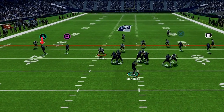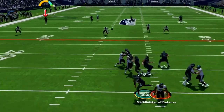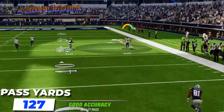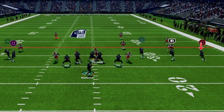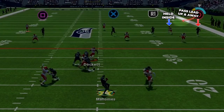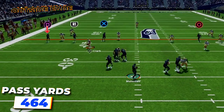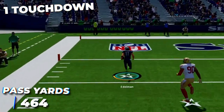Against cover two, look to the wheel on the wide side — as he cuts up the field the corner won't get hands on him, letting him sprint past down the field while the safety gets held inside, and you can bomb them deep for a huge pickup. On this route versus cover two we went 2 for 2 with 127 yards and one touchdown. Against cover three, look to the outside fade — the corner gets held by the inside player on the streak, so pass lead the ball up and away and you can bomb the cover three corner over the top for walk-in touchdowns. On this route I went 7 of 9 for 464 yards and one touchdown.